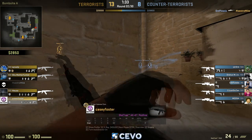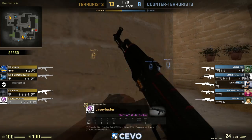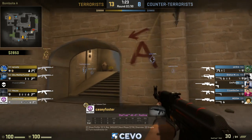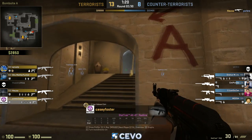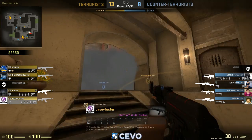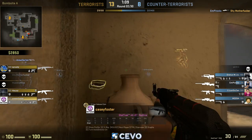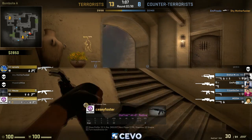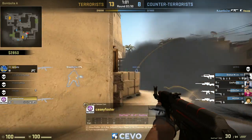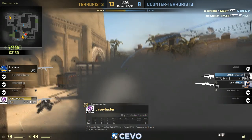Hey guys, Casey Foster here from netcodeguides.com bringing you this video teaching you how to take a ramp on DE Mirage. This video is powered by 8eSport, one of our sponsors. They've worked out a deal where we can bring you guys this free content — in return we'd like you to check out their website, 8eSport.com. They're an all-inclusive betting, trading, and skin website for CSGO and other games as well.